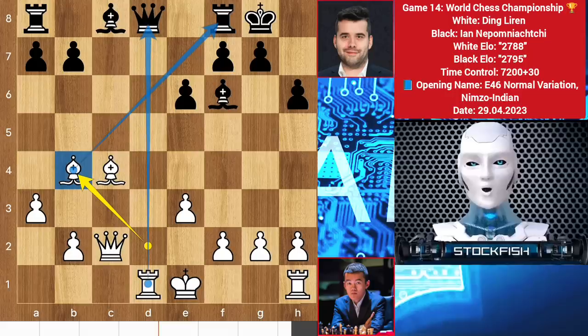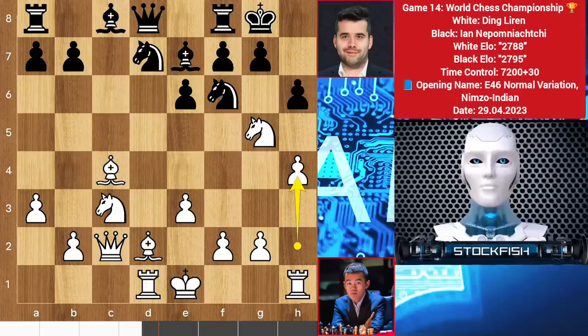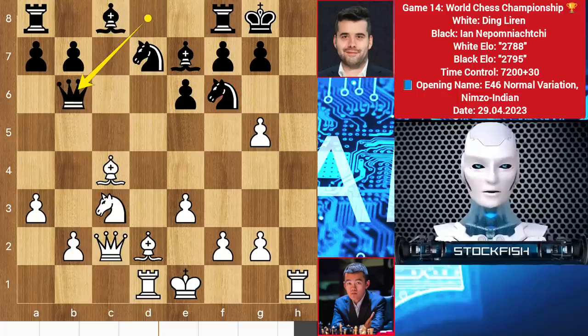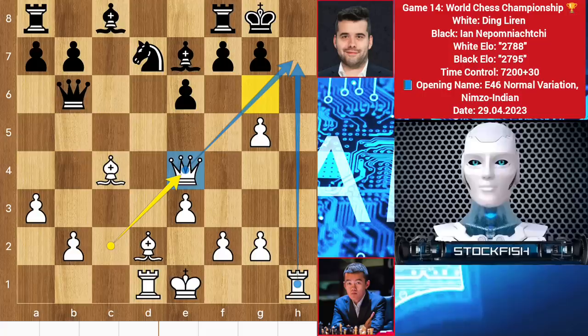Ding Liren is a 2800 Elo player so he played h4. I really like this move even though it's not the best move. If you take the knight then after pawn takes, this will target the knight because the rook and queen are lined up to checkmate the king. So in this position, best move is to play queen b6, then knight e4 will come to eliminate your knight from king safety. 200 Elo rated players will take the knight, then after queen takes it will be totally devastating for you.